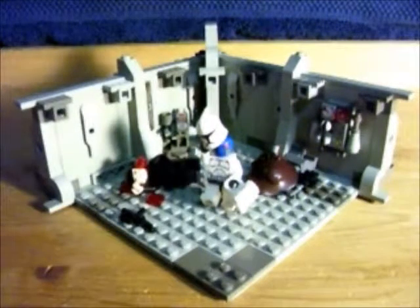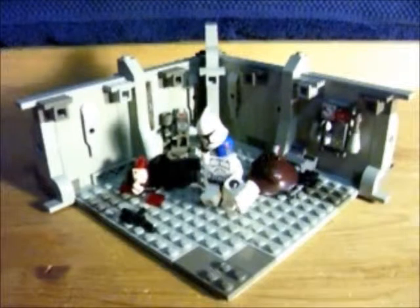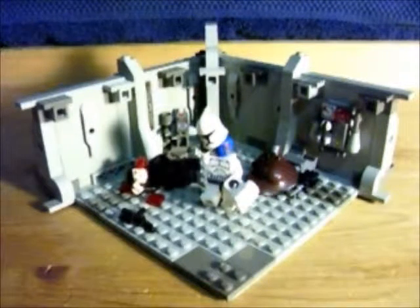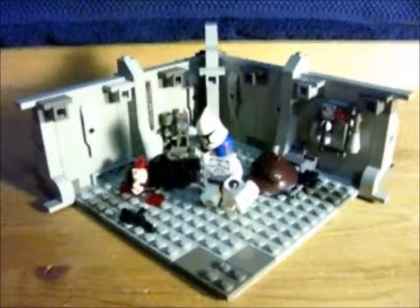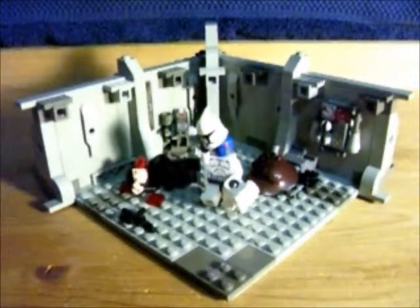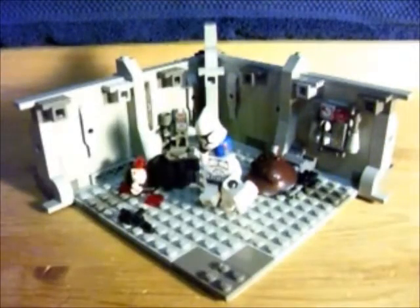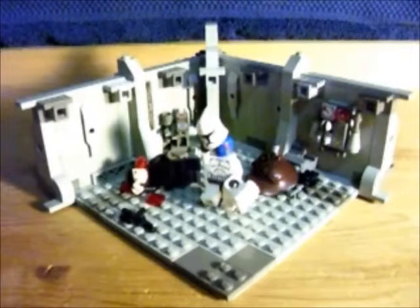Hey, what's up you guys? This is MC IllegalBoy here with a little vignette that I did called Jacking a Clone. Got Cad Bane and he shot a poor clone in the neck, stole his armor. His clothes are over here and other stuff. Got pictures on mock pages.